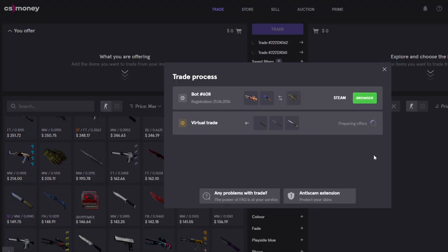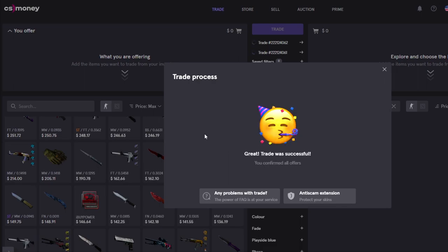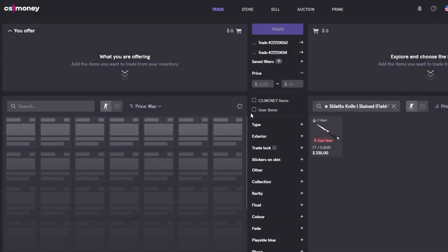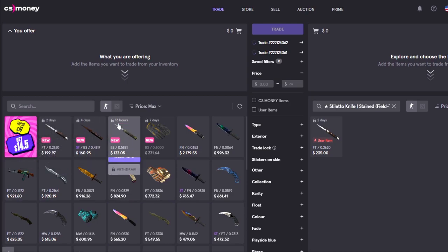If you trade on sites like these, always remember to check the Steam registration date so that you're not getting API scammed. If the date is off by one day, that can be because of a timezone, but be aware that your API key is possibly leaked and be sure to keep your account safe. And that's how easy it is — we got some items instantly that were tradable and the rest is now in our CS Money inventory, and we can withdraw them as soon as they are tradable.